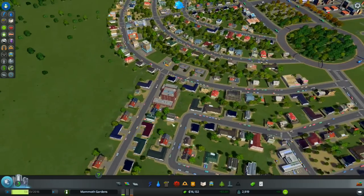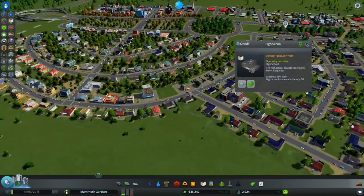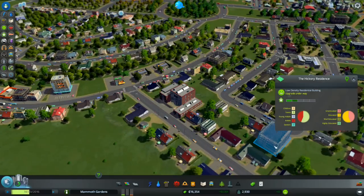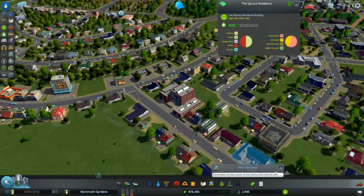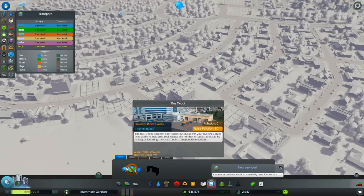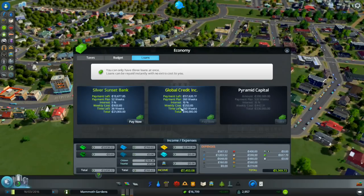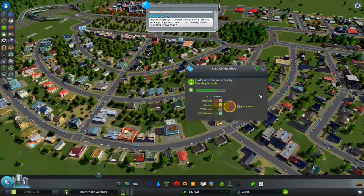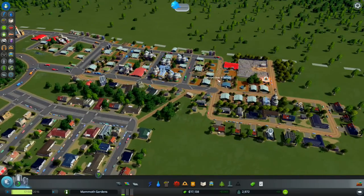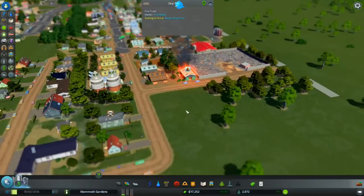Our demands for everything are still pretty low, but I think it's time to set up a high school. We're going to put one in right over here — sorry, houses that were there! Look at everybody, they're like 'woohoo.' Now their teenagers can come and learn here. We can have up to 1,600 students and we're already filling up. People are getting really happy knowing their kids can become educated.